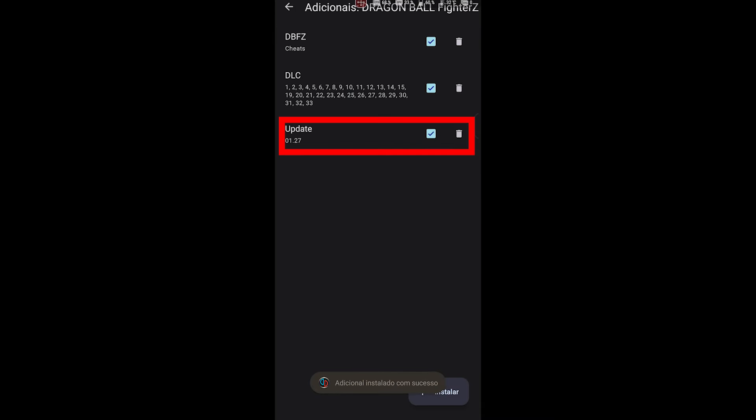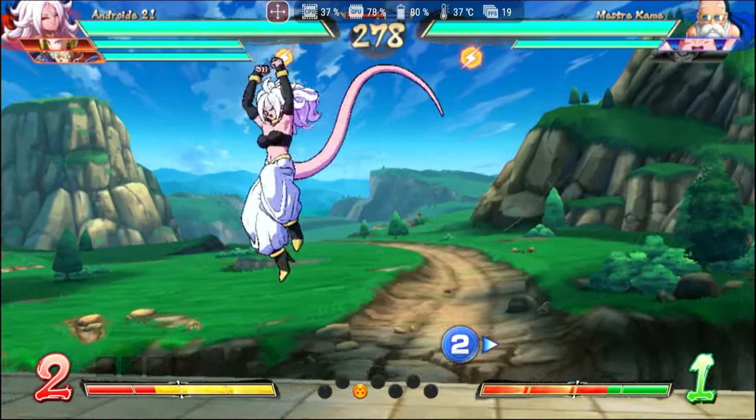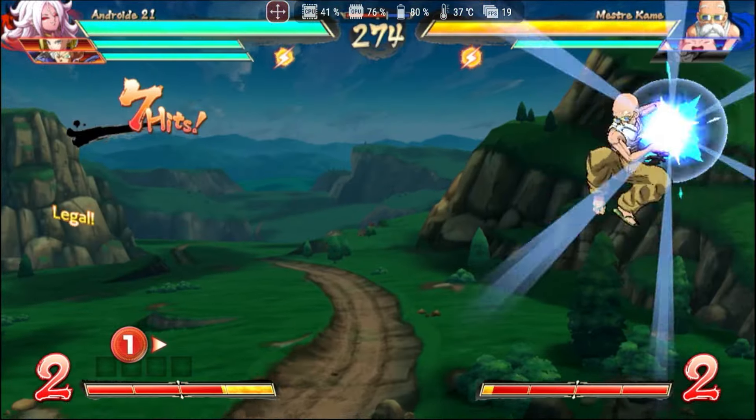My game was in version 1.27, but to work correctly you need version 1.33, and the update is included with the mod. I must emphasize that after this fix, it's a matter of time before a PR is created and the Yuzu development team adds this fix to the app's code to make it work without the mod.